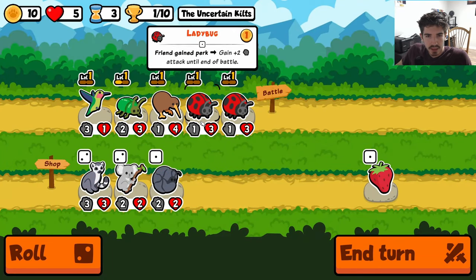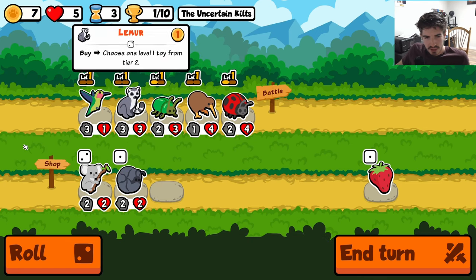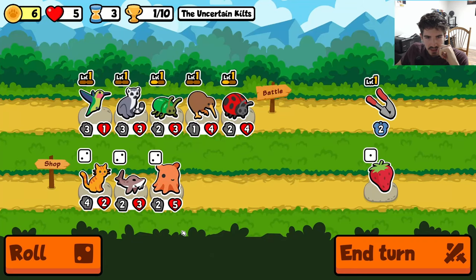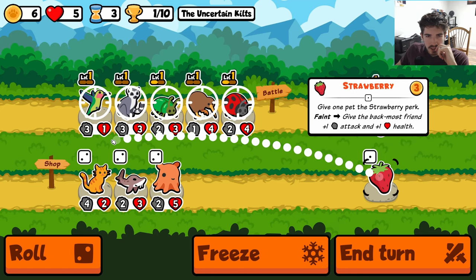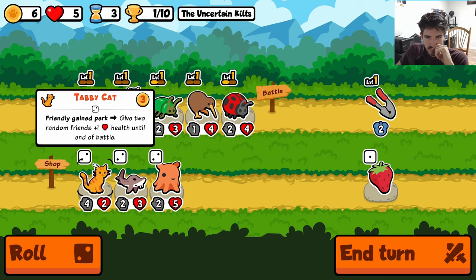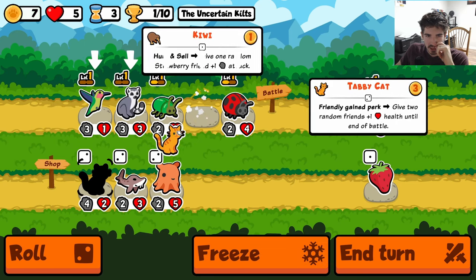Okay, this is actually interesting — we can get some garlic here, a little garlic press action. And then we can get a permanent strawberry on somebody. I don't know who... tabby cat is actually pretty good here.